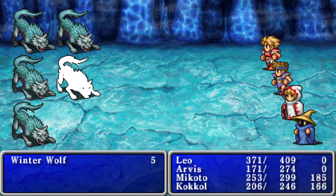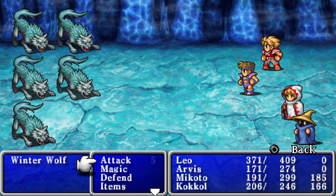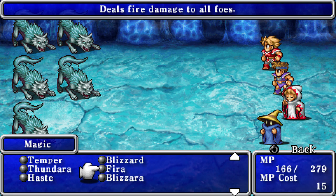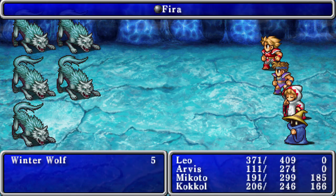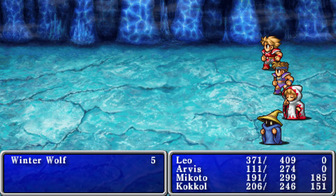Oh, trap square. Winter wolf ambush — that's not good because they have some kind of freeze or frost cold attack that can really hurt my party. We're going to see if we can take them out before that becomes a problem. Yes — like that, okay.